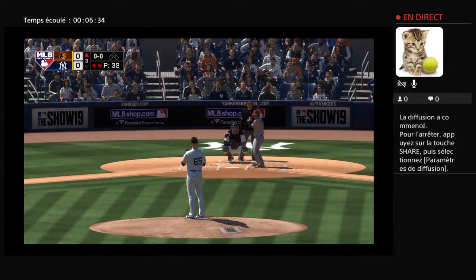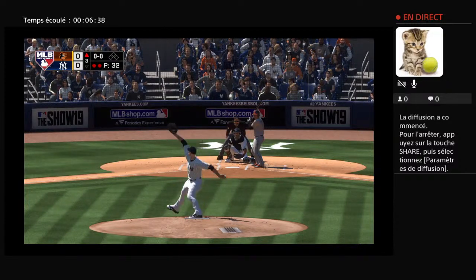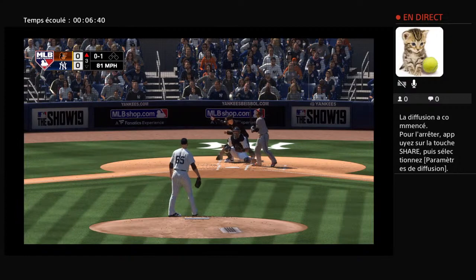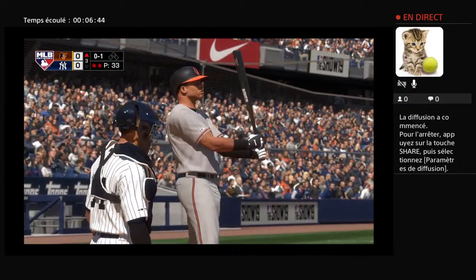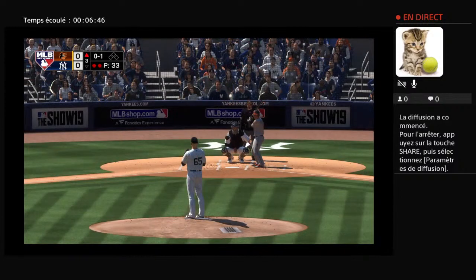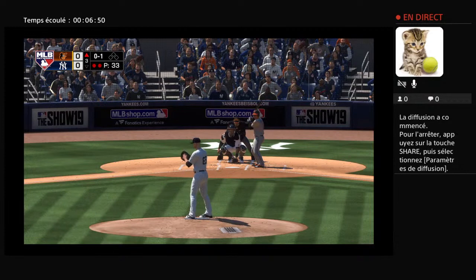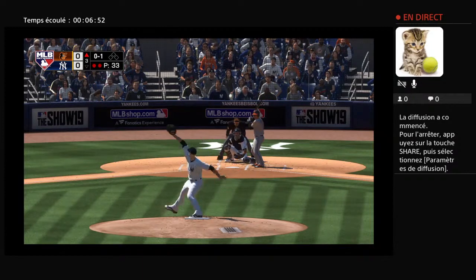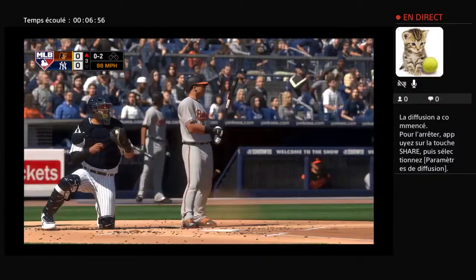Batting ninth, the center fielder, number three, Cedric Mullins. Into the box now. He takes a cold strike at the knees — it's 0-1. Orioles still looking for their first hit of the ballgame. And he gets him to swing through that one — he's in control, 0-2.